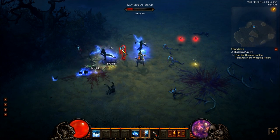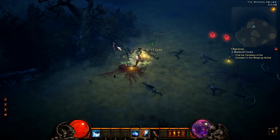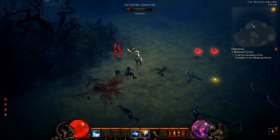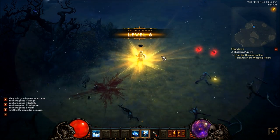They also reduced the cooldown time to swap skills — it's not 30 seconds anymore, it's much shorter now. And at level 6 I've unlocked my first rune.